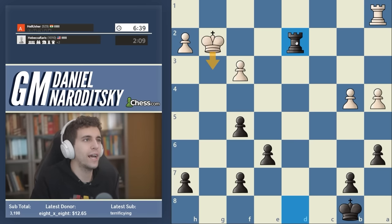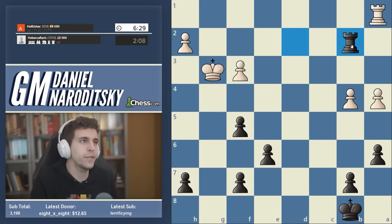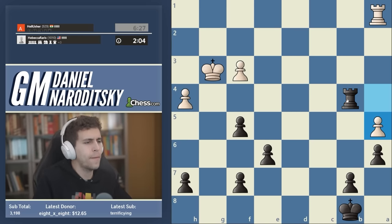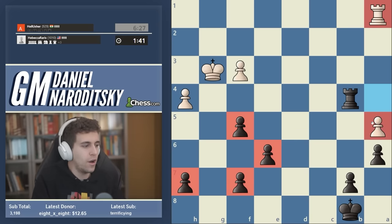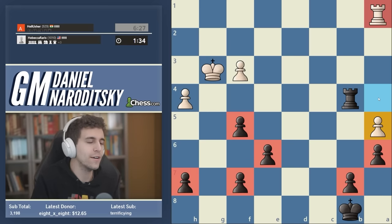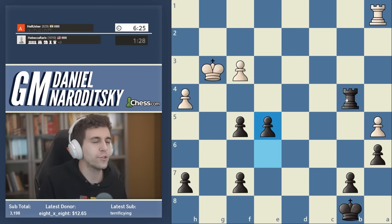A very concrete move — on one hand we're helping the white king get closer to the center, but the point is just to win the b4 pawn. Notice how concretely we're actually playing in the endgame — mostly relying on calculation. There are many ways to win this position. I think the easiest approach is to use our extensive pawn majority on the kingside to deflect the white rook from a1. Once the rook is deflected, we go after the pawn on a5, at which point we'll have a passed pawn. But there's no rush — let's go e5.